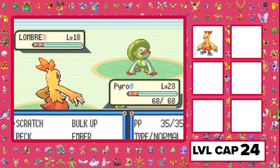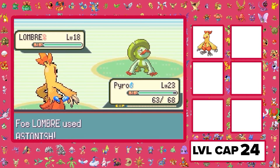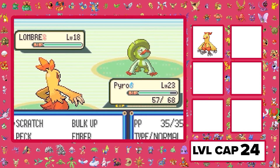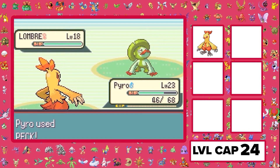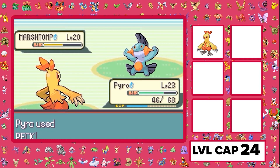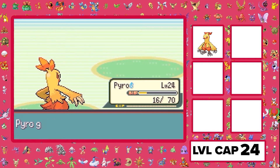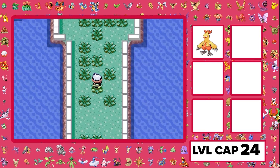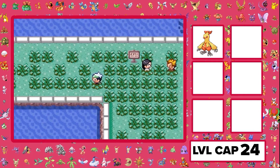Next up, one of the most hated and difficult battles: May on the bike path. It doesn't help that she has Lombre and Marshtomp. But I used Bulk Up on Pyro, which really boosted our chances — got my stats all the way up, then just Pecked through everything. Pretty easy battle. Level cap is 24 though, and I'm cutting it close because I just hit 24 and I still have to go through the gym.